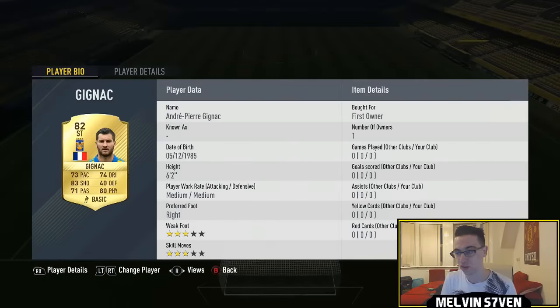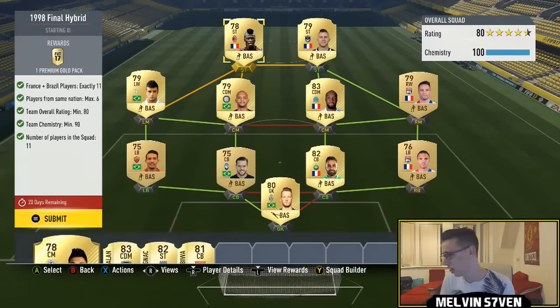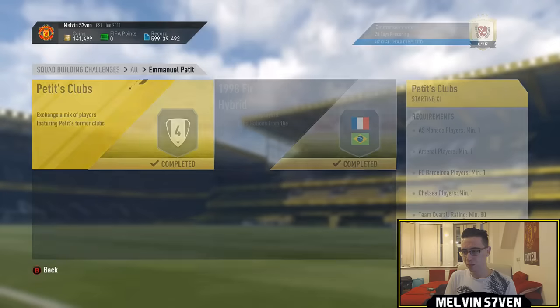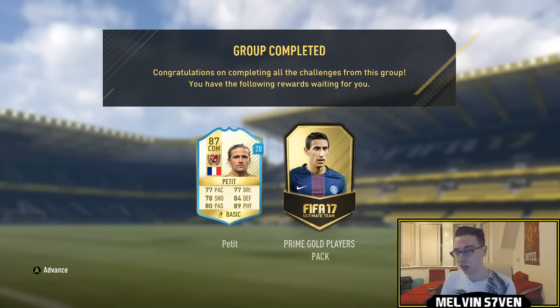All of these are first owner for me. It's an exceptionally easy legend SBC — probably the easiest one. For Overmars you needed a ridiculous amount of a certain era division club, like five or six of those players, so that was 60,000 plus. But this one is much simpler.